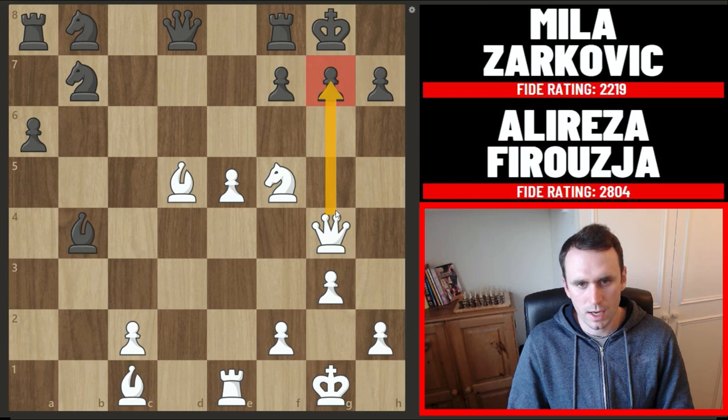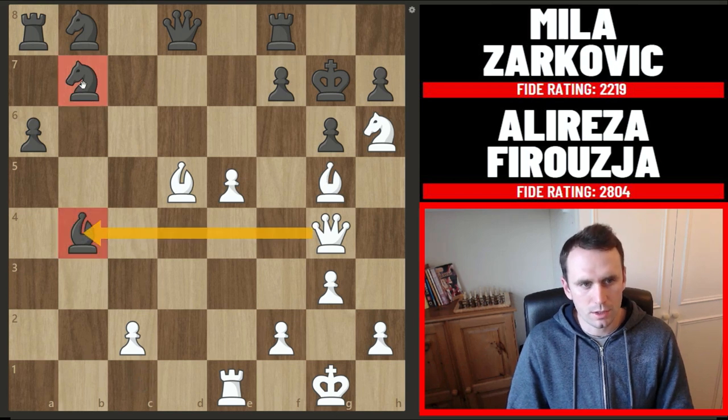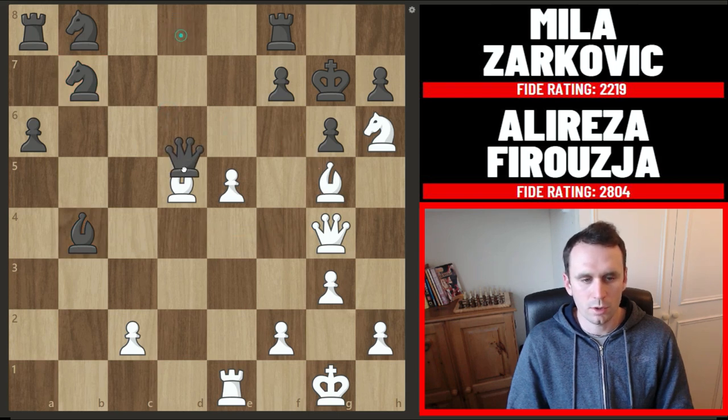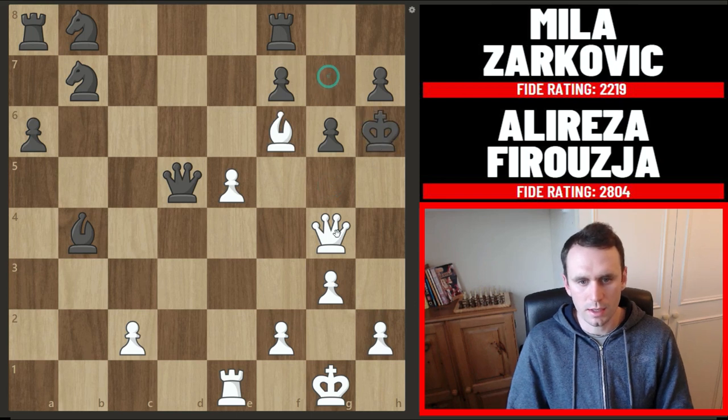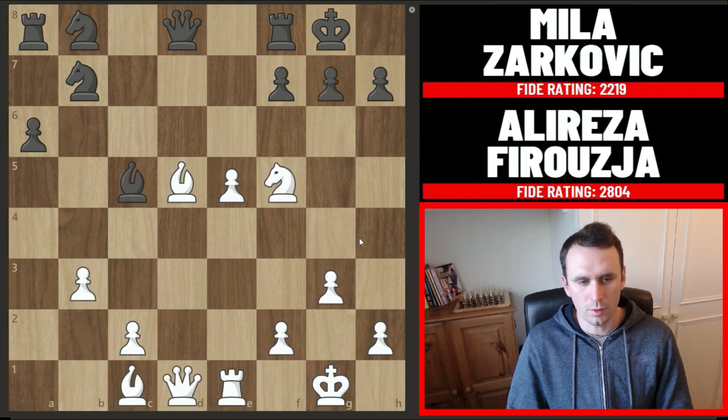Not only are we threatening checkmate, we're also threatening this bishop on b4. After pawn to g6 white can just jump in and give a check, king to g7 and now bishop to g5. We don't even bother picking up this piece on b7 — instead we're going all out to mate the king. If the queen takes the bishop we go check; if king captures the knight then queen h4 is checkmate. So that's why you can't really take this b4 pawn — it's poisoned.